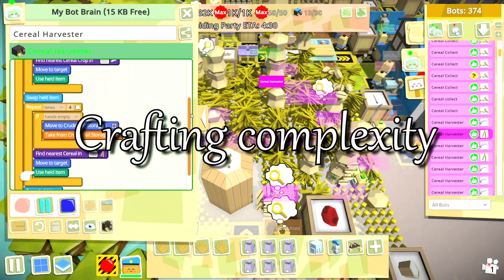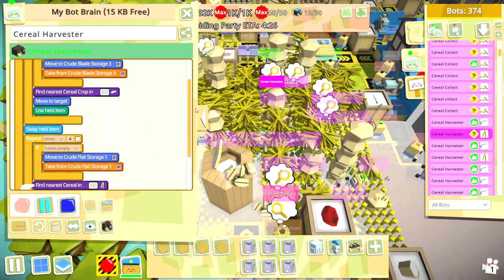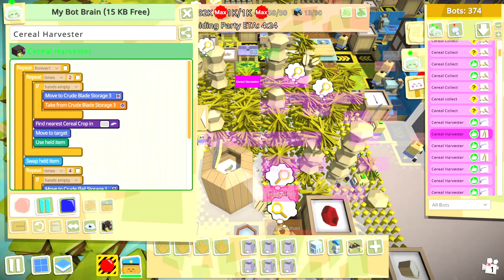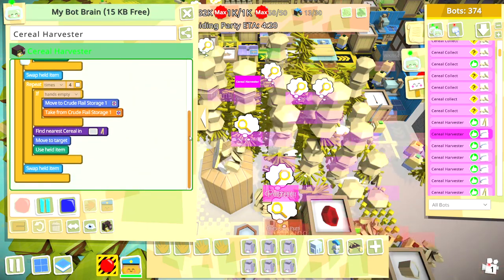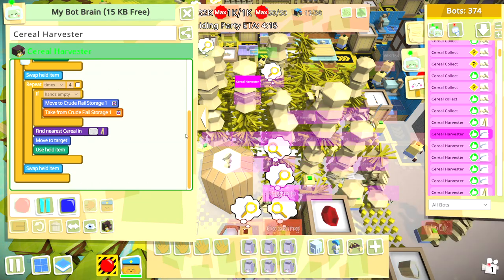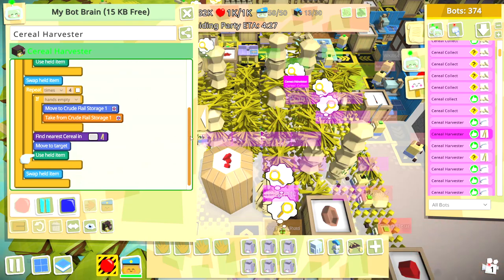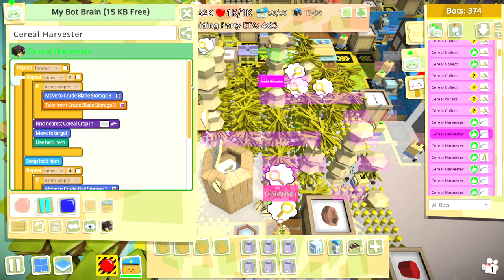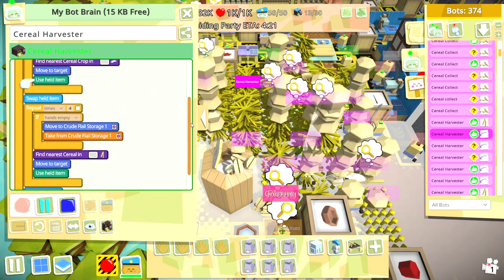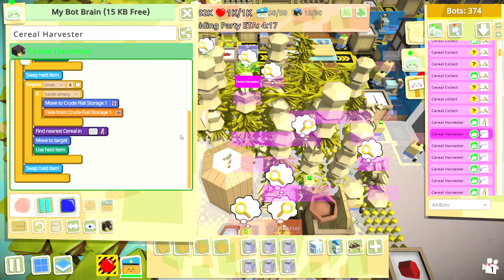The centerpiece of the game is programming your bots, and this is done by example. You press the record button on the bot and do whatever actions you want it to do, then press play to have the bot follow those instructions. But you can also have the bot make decisions by adding conditions and loops. There's a variety of things you can check against, like if your bot has empty hands — which is helpful to check if their tool has broken — or if containers are full, which is useful to make sure you're not over-producing. Combine that with loops and you can produce some pretty complex programs.